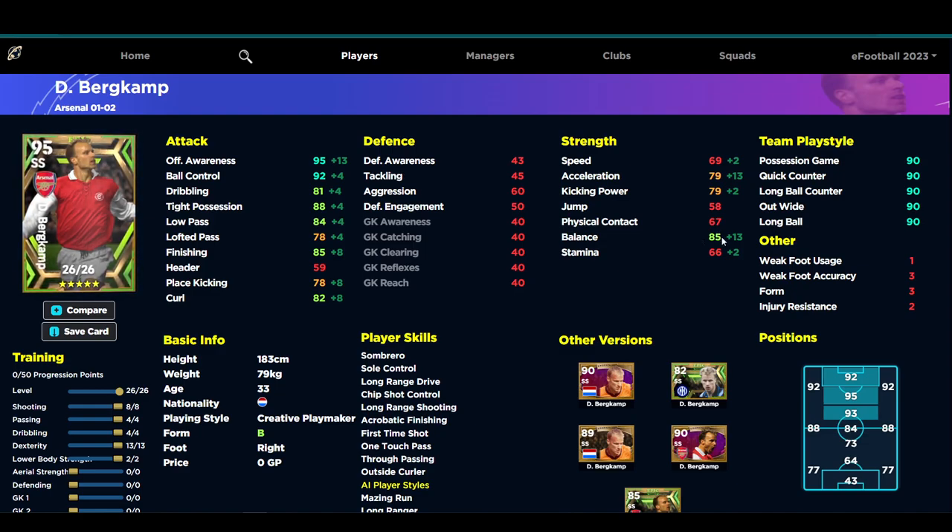I would probably pop those three points into dexterity — it's going to make this card just way better, trust me. His 85 balance is going to be boosted to 86-87-88, and then his finishing is going to be at that level as well with tight possession, so you'll have some very decent stats. You'll also get the acceleration up to 80. I know looking at it you might wonder if this is a viable option for that SS role — I don't think it really is — but with chip shot control, long range drive, long range shooting, first time shot, and one touch pass, the only thing you're really missing is double touch, which doesn't really come into play because he's too slow anyway.